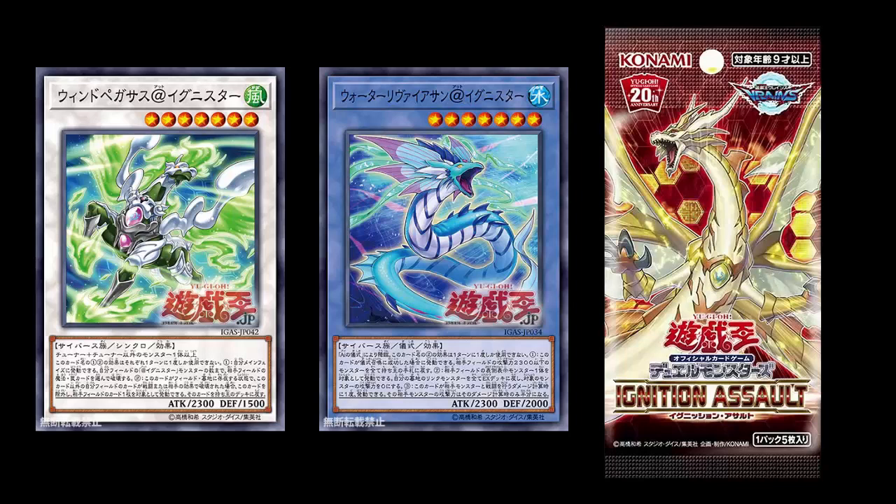What's up YouTube, Capital G here, checking out the full reveal of Ai's Adignister archetype coming out of Ignition Assault. We all knew that Ignition Assault was going to be Ai's booster set — look at the name of the booster set, look at the cover card, which is the NXC Adignister Monster, and also just where Yu-Gi-Oh! Vrains the anime actually is.